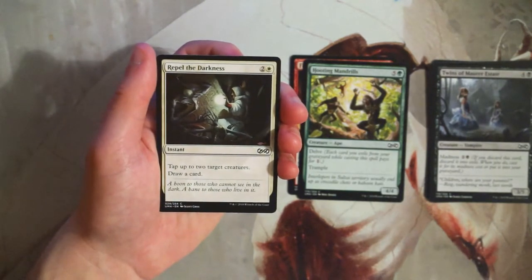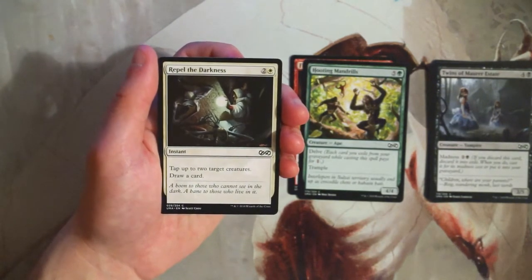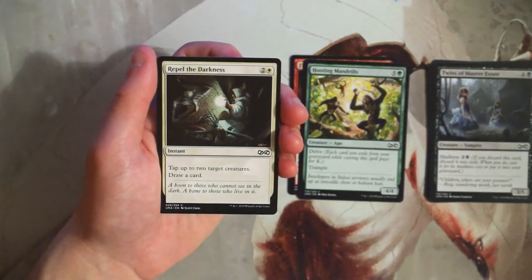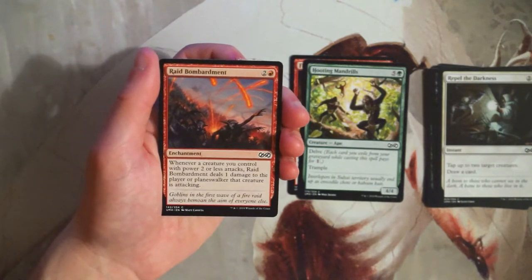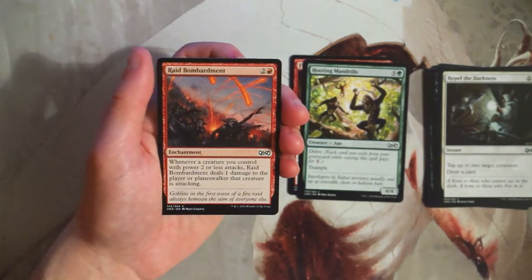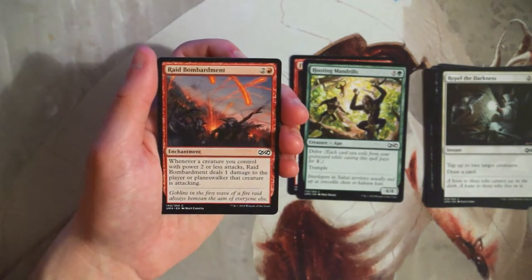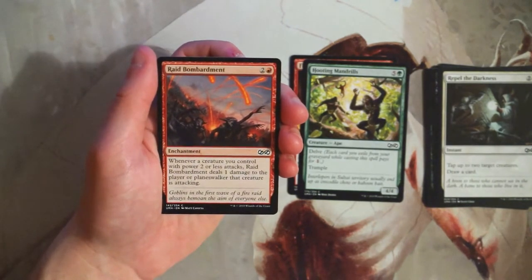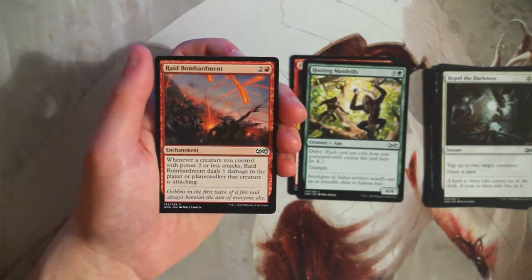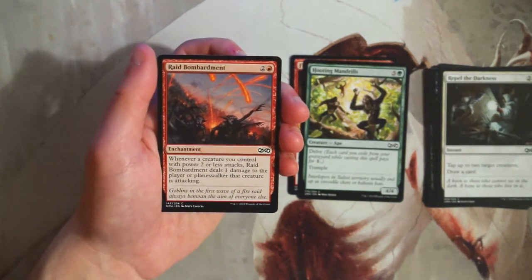Repel the Darkness is an instant for two and a white that taps up to two target creatures and draws a card. I don't really like this — it's only playable because it replaces itself. If it only tapped creatures without drawing, it would be really bad. There's no way I'm first-picking this. Raid Bombardment is an enchantment for two and a red — whenever a creature you control with power two or less attacks, it deals one damage to the player or planeswalker being attacked. This is a win-more card. I didn't see it work well; I'm not a fan.